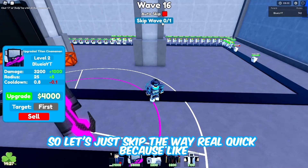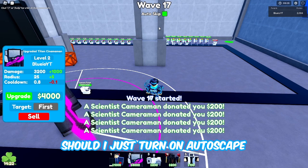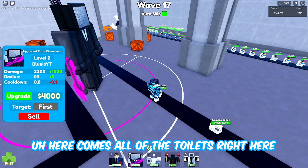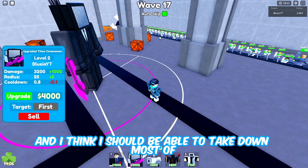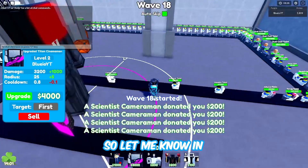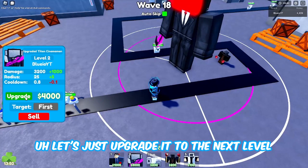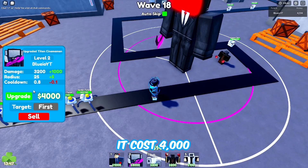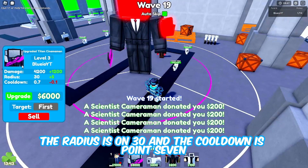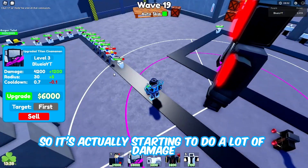Let's skip the wave because I'm going to demolish all of these. Let's turn on auto skip to maximize coins. Here come all the toilets and I should be able to take down most of them with this godly. Let me know in the comments what you think about this new unit. Let's upgrade it to the next level - it costs 4000. Now the damage is 4200, the radius is 30, and the cooldown is 0.7.